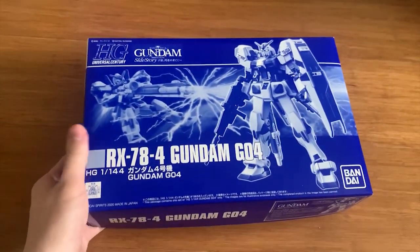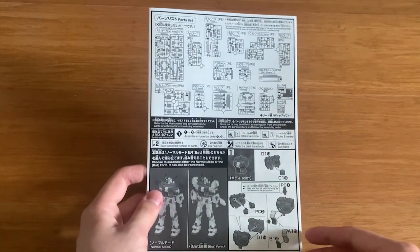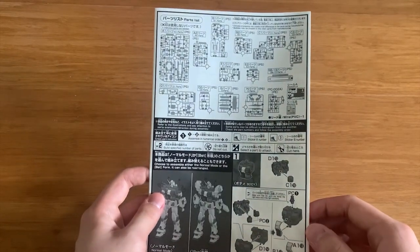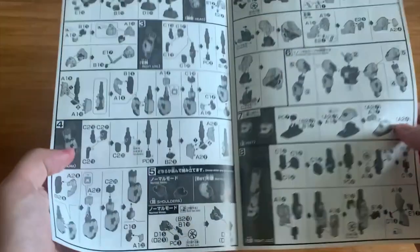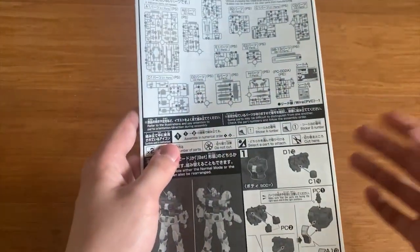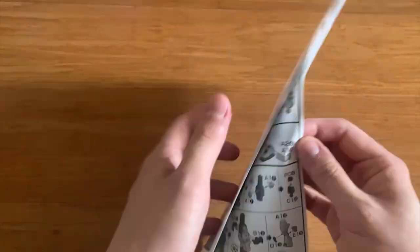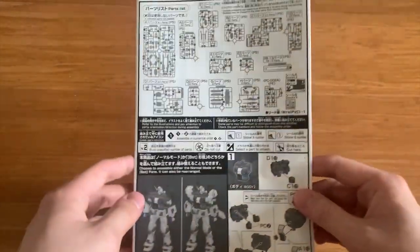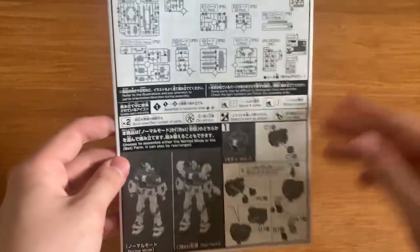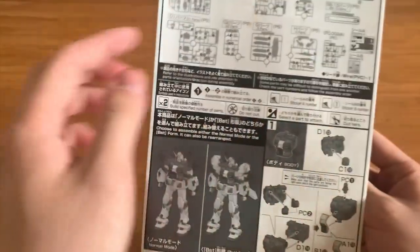Let's open up the runners first. Starting with the instruction manual — I really hate the XG Premium Bandai instruction manual. They don't even give you pictures; it's just so boring. Take a look at the RG and MG ones — even the Premium Bandai versions still have pictures. For the High Grade, they didn't give you any pictures, weapon explanations, or anything like that. Bandai, I will keep saying this: please make some pictures for the Premium Bandai instruction manual.